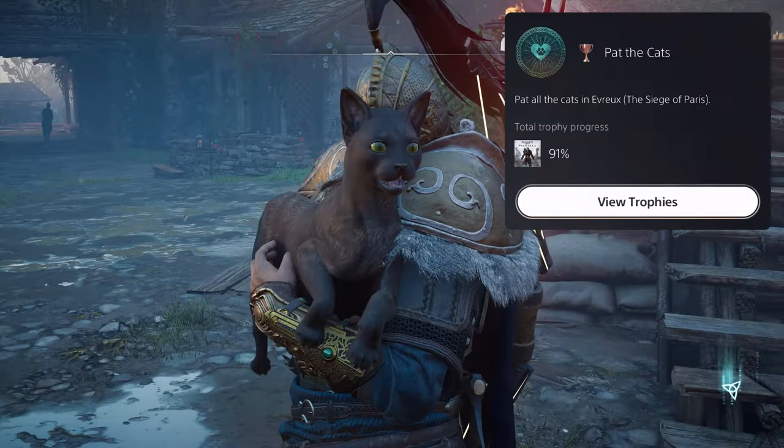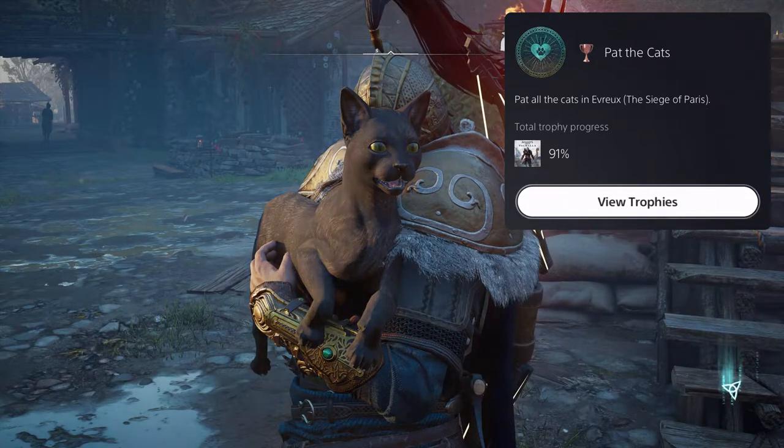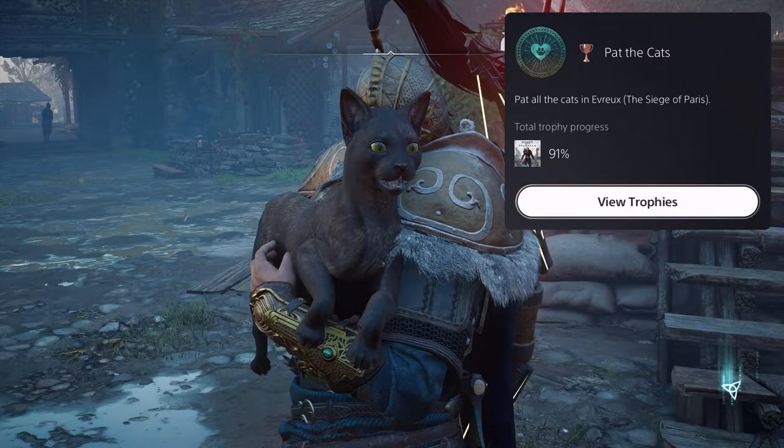Upon petting the fourth and final cat, you will earn the trophy and achievement 'Pat the Cats.' You could do this in under five minutes with ease. Well everyone, this is it for my Assassin's Creed Valhalla: Siege of Paris 'Pat the Cats' trophy and achievement video guide. This is Lorefan signing off — thank you for watching, have a great day or night, please stay safe.